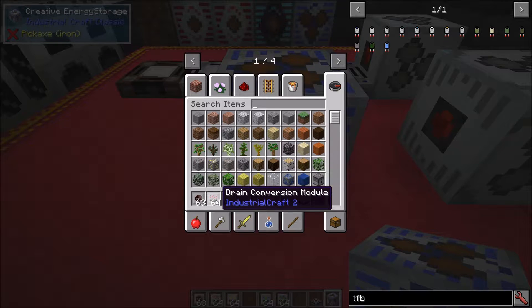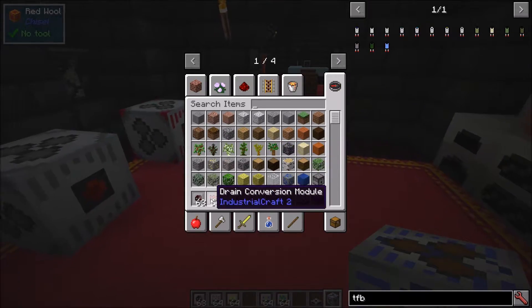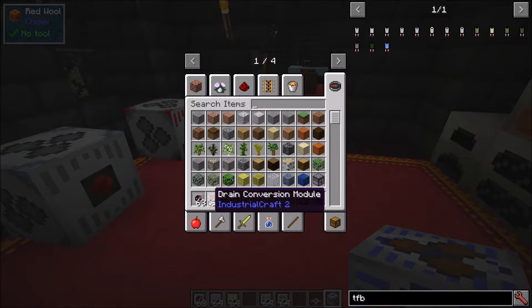There's also the drain conversion module - another negative-type module you can use against other players. What it does is, instead of charging a player's equipment when they stand on it, it drains the energy from their equipment. The drained power doesn't go into the charge pad - it just gets lost. It also uses energy from the charge pad to do this, and like the damage conversion module, can only be accessed from the bottom.